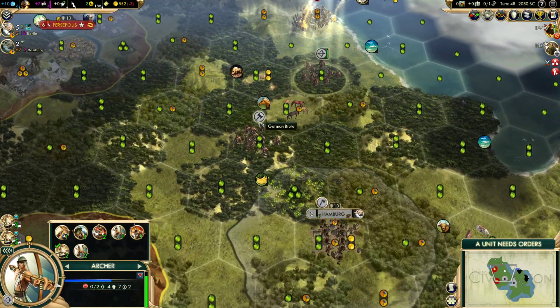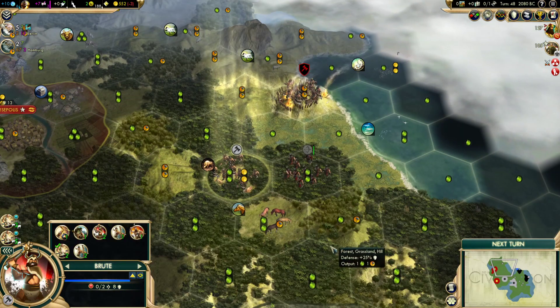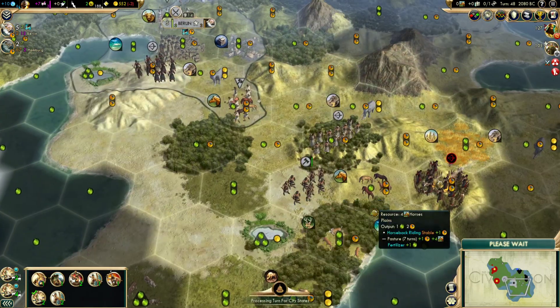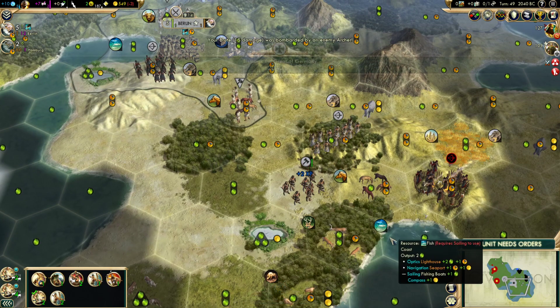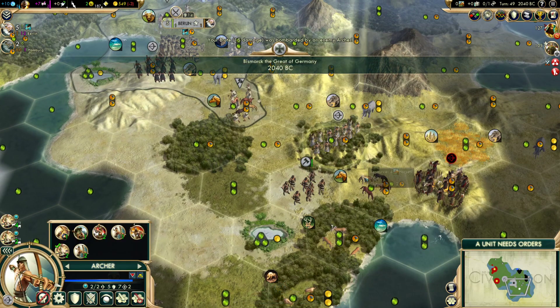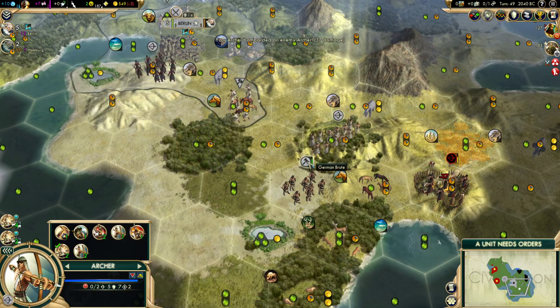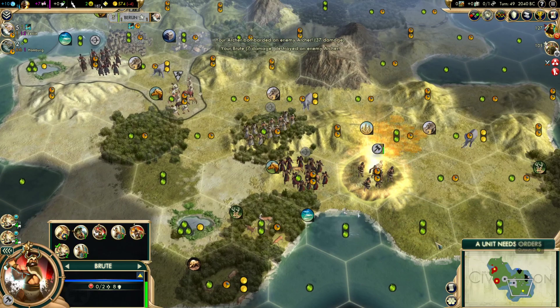We'll get these guys into position. Luckily there's marsh — well, I guess it's not so lucky on the approach, but we'll be fine. Yeah, we're looking at the unit cap — that's something I want to talk about because we're actually approaching it here. He didn't even defend up, so this will be an easy one-shot. And there we go — we get another archer. That's really fantastic, that brings us up to four.